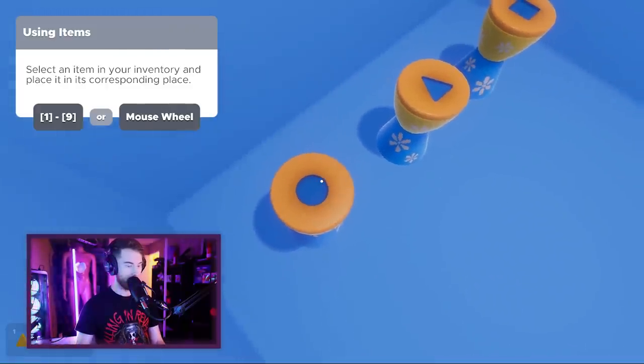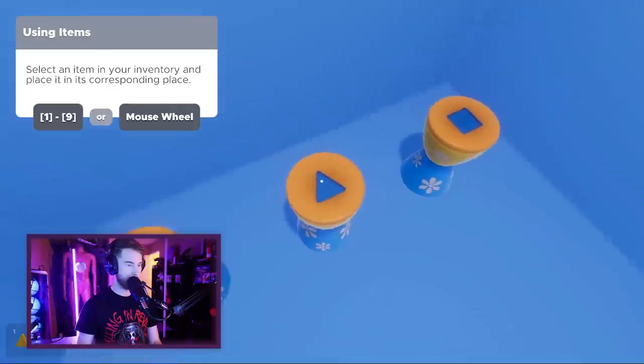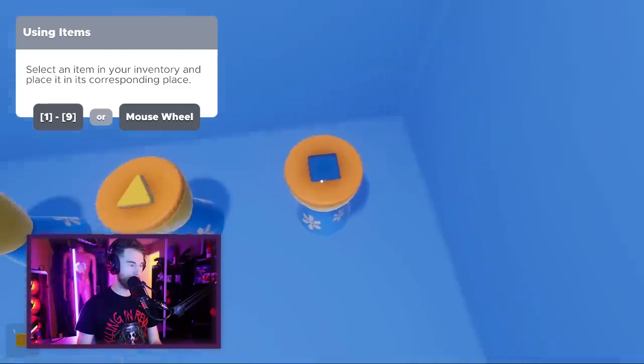This is a circle, so that's number three. I said it goes here. This is a triangle — that's number one. And this is simply a square — that's number one. How does it feel to be a genius?